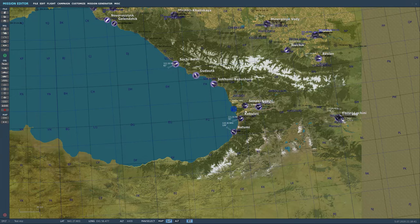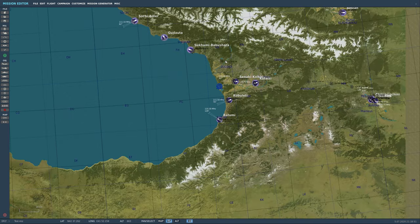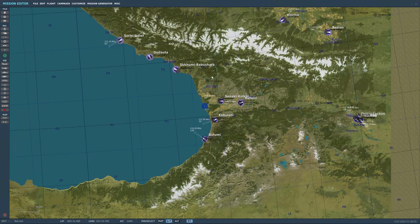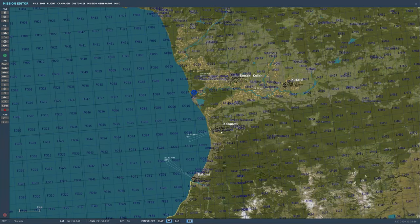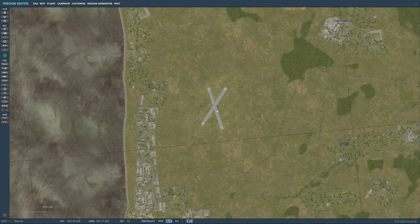Hello everybody and welcome back to Let's Build a Mission with Overkill. Today we're going to continue with the usage of our templates. I've opened up a brand new test mission that I leave always blank, and we're going to set up a practice zone right over here next to Cobaletti — X marks the spot.